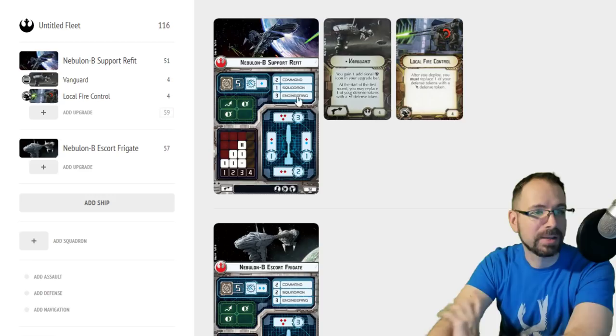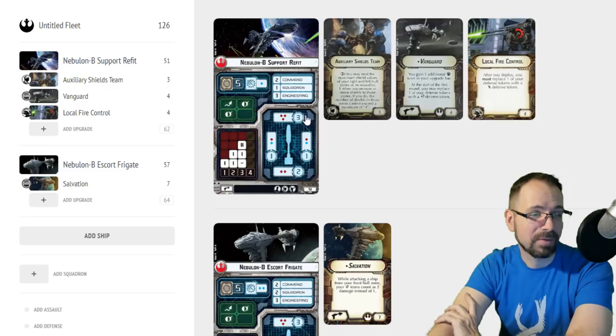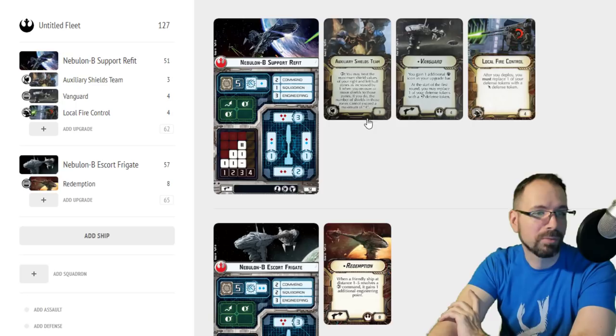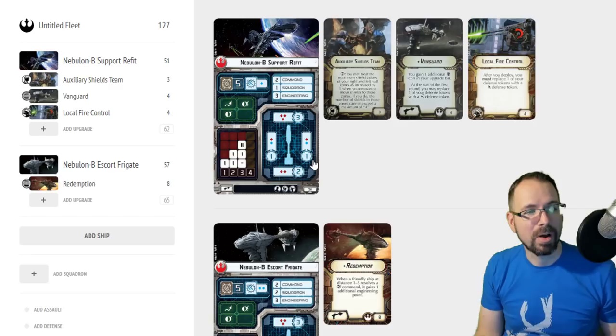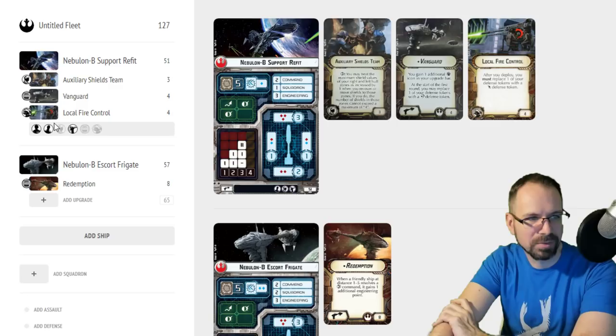You're definitely one of the cheapest ships that can take Salvo and do it fairly well. I like that with Vanguard for the Nebulon's title. You can also still run Auxiliary Shields Team — especially if you've got a Redemption elsewhere in your build — and do that Engineering first turn, which helps make up if you decide not to go with the redirect. But I love the double brace, and I'm not sure there are too many options for me to give that up.